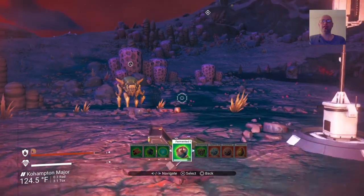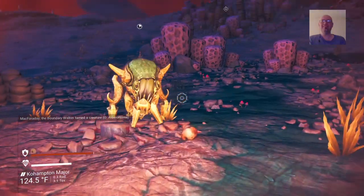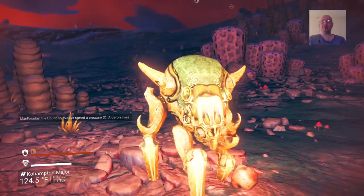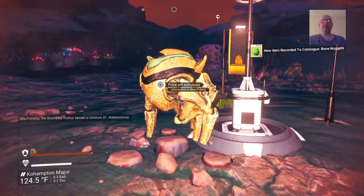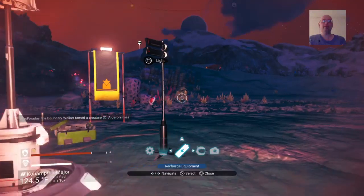Here you go, buddy. Aww, it's cute! Prize of extrusion — what did I get? Bone nuggets! Oh, so they're made of bone or shell or whatever. Gonna feed some more.